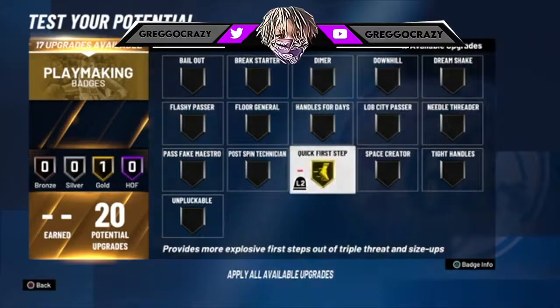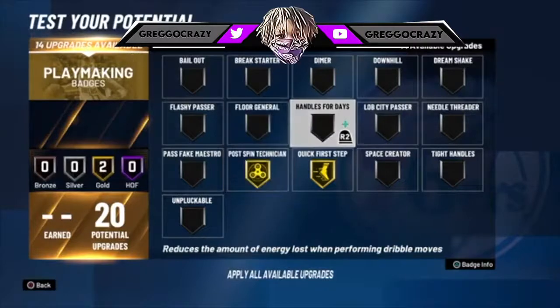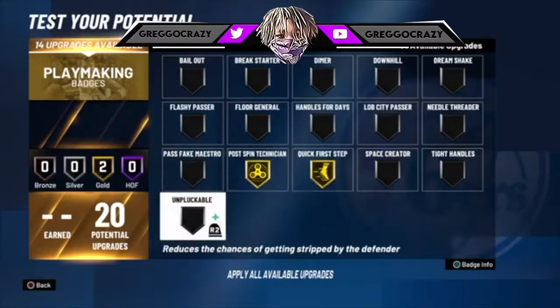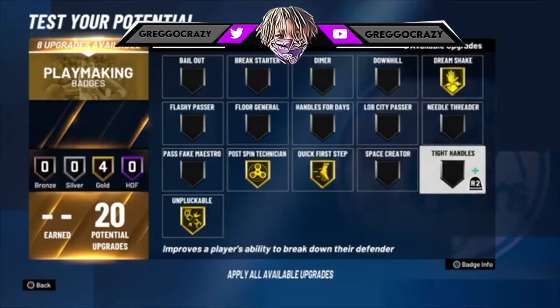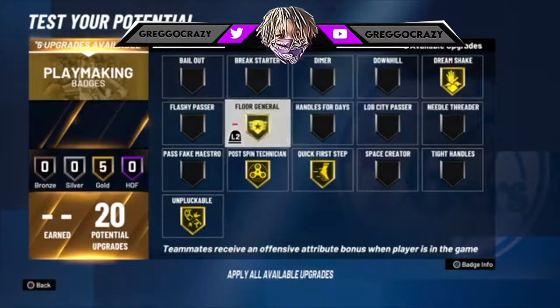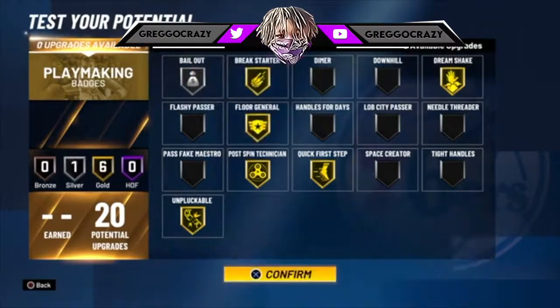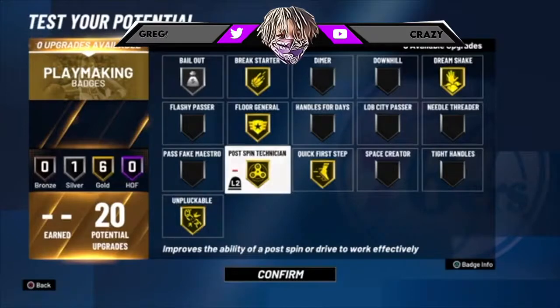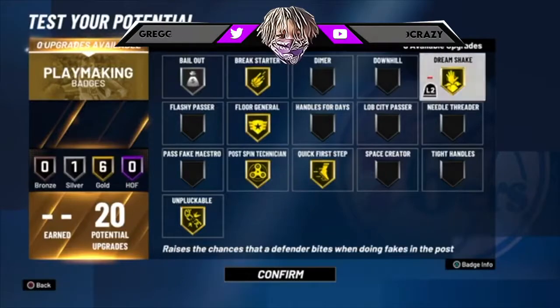For Hall of Fame badges, I'd go Hall of Fame quick first step, gold postman, gold technician, gold unpluckable. Get that man a dream shake — not tight handles, not break starter. I'd go gold unpluckable, postman, technician, quick first step, floyd general, break starter, dream shake, and bail out. That's what I would do for now — personal preference.